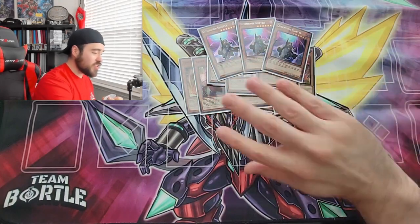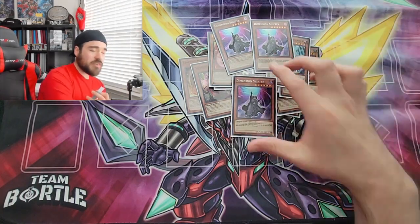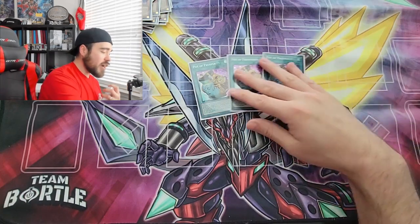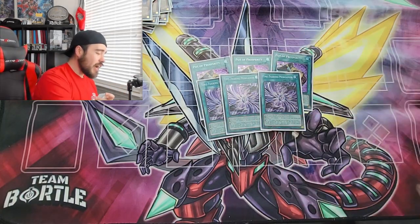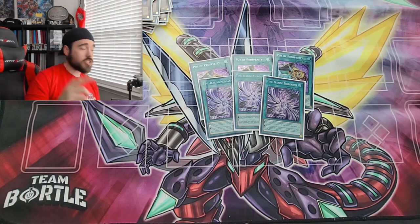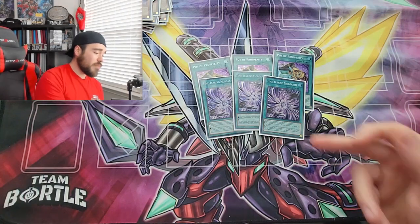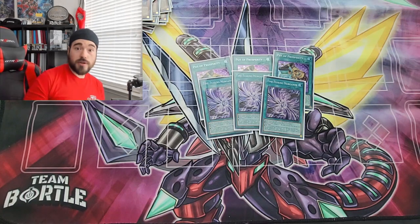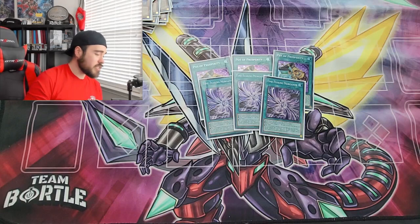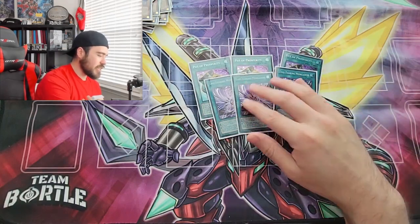That's it for the monster count — no more monsters, no Parallel Exceed because it's only good game one or turn one. Moving into spells: triple Pot of Prosperity. We also want to see this new spell, Time Tearing Morganite. Huge drawback — it turns off your monster hand traps after activation. But it's a permanent double summon, which is great if your field spell is gone, and it lets you play other monsters alongside Trap Tricks for that additional normal summon.